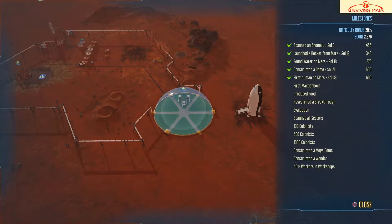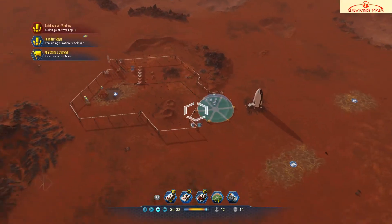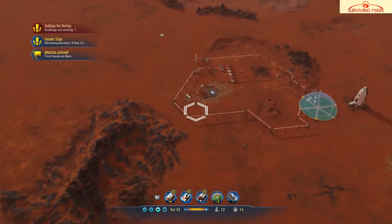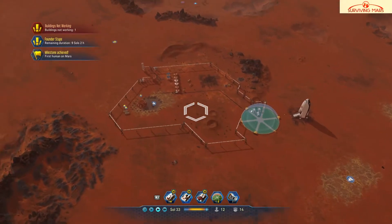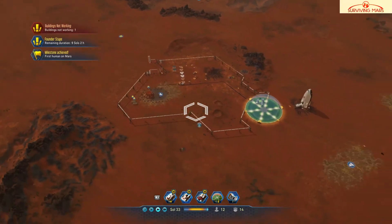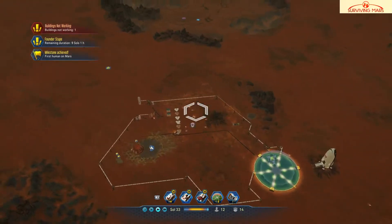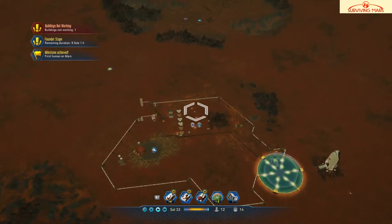We got our first humans and we constructed a dome. It took a while — all the way to day 33 before we could do that. Next time, rather than working on our first Martian-born baby, we'll work on perfecting this catastrophe right here — whether I need to remove everything and move it up here so it's close to this water extractor or something. I don't know what it is yet, but we have to figure something out. That will be on the next episode.